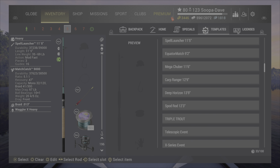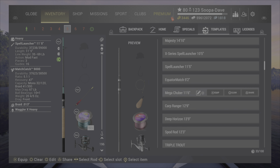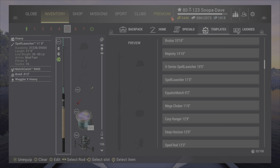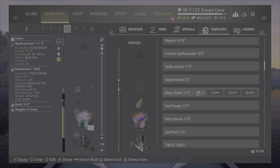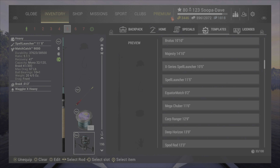Number five is the Spell Launcher 11-5. I know some people will say the Ecuador is stronger right now, and yes it is. But since they're a similar size, I actually tend to use the Spell Launcher a little more. As more bigger fish come out I'll probably use the Ecuador Match more, but for now I generally use the Spell Launcher more, especially with the Wagner Wiggler to get extra casting distance.